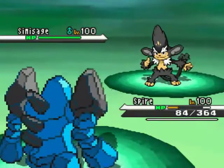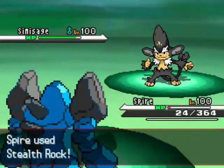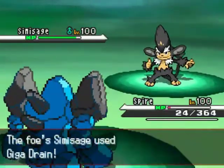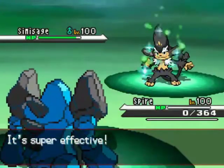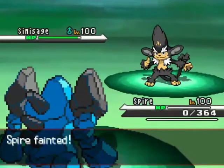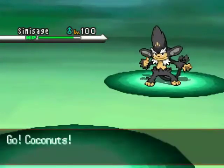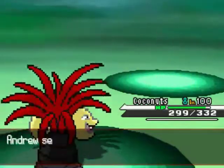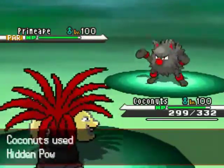Simi Sage goes for Giga Drain — it was a surprise that this didn't kill. I point out that even with STAB, Giga Drain is not as powerful as Focus Blast, which is why I survived. I managed to get up my Stealth Rocks. I probably shouldn't have let my other heat rock Sunny Day user go down so quickly, but I figured I was sailing high. Simi Sage actually ends up being a huge threat.